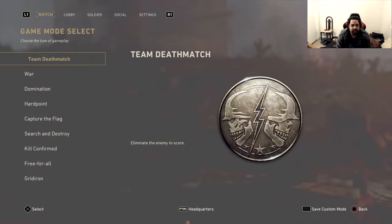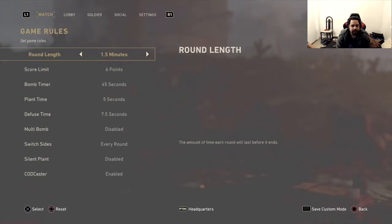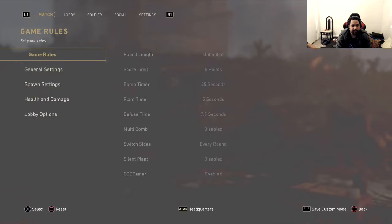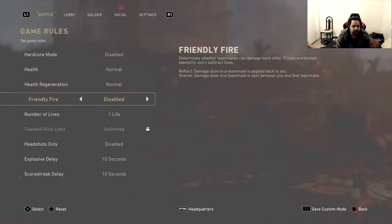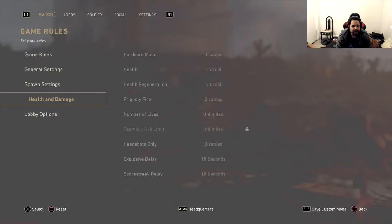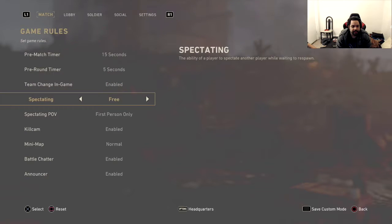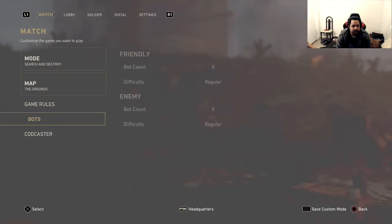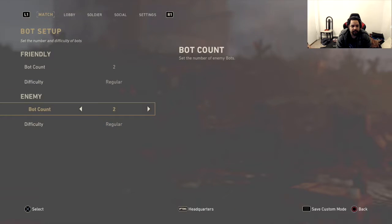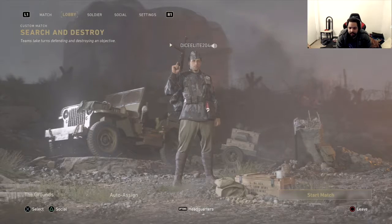Now I'm gonna show you another glitch. You gotta put on Search and Destroy for this one. Game rules: round limit unlimited, health unlimited, number of lives unlimited. General settings: spectating set to free. Then put two bots on each side set to Recruit to make it easy. Go to lobby and start the match.